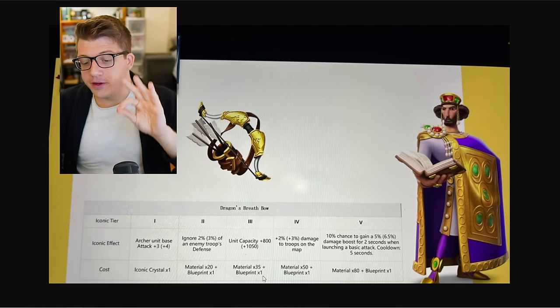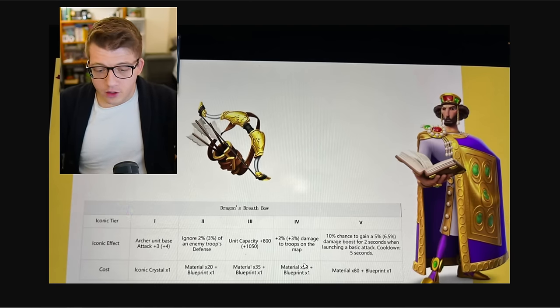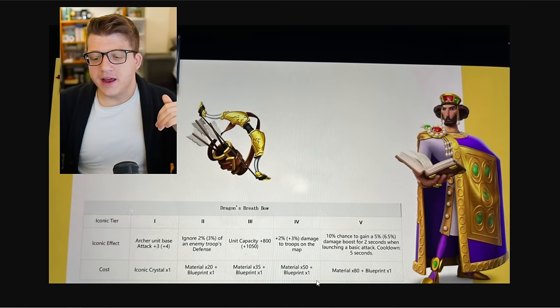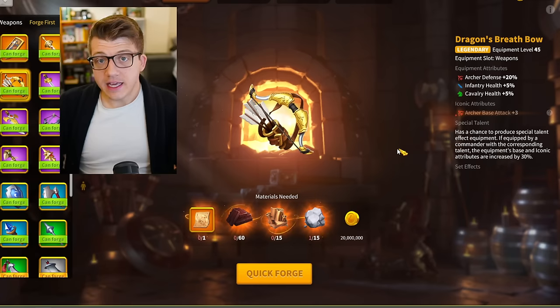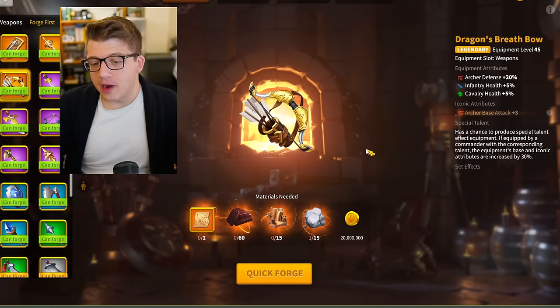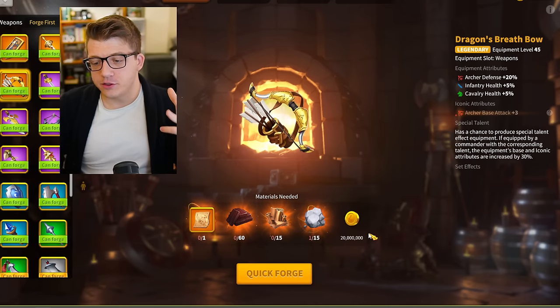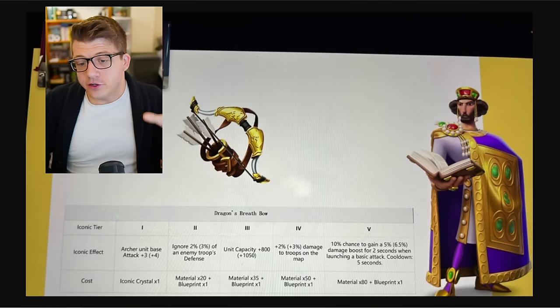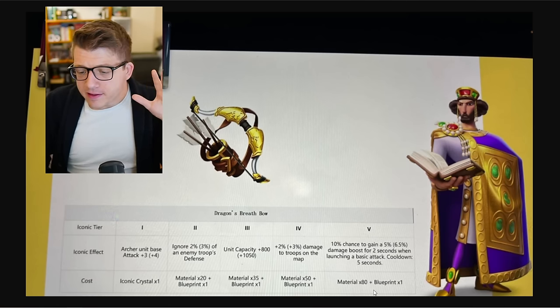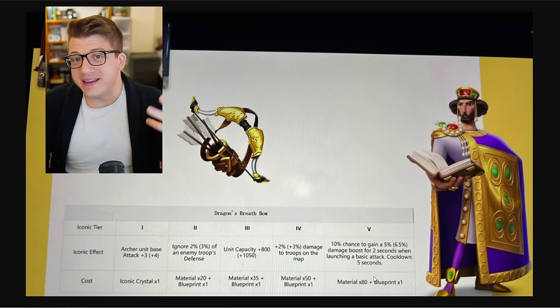For tier three we have 35 materials. Then we have 50 materials, and all of these still require one blueprint. Finally, we have tier five which costs 80 materials and one blueprint. So if we look at the dragon's breath bow in game right now, in order to craft this weapon you need one blueprint and 90 materials plus 20 million gold. With this tiered system, it's going to cost significantly more materials to get to level five iconics than it would to even craft the weapon in the first place.